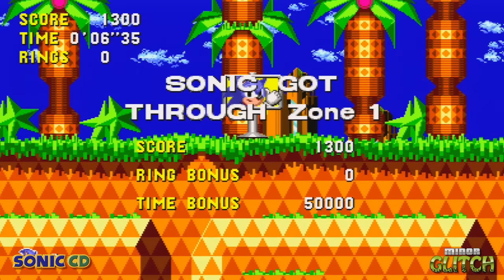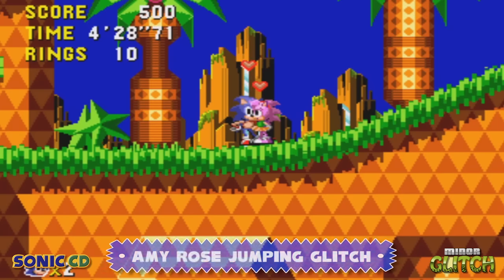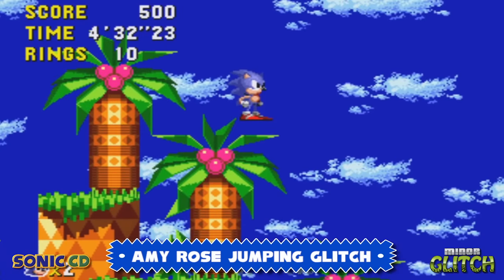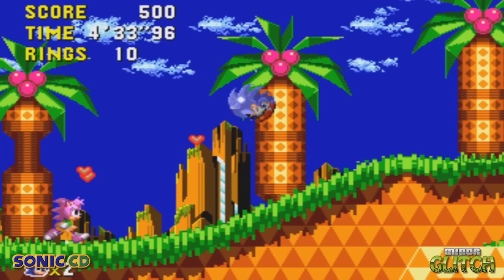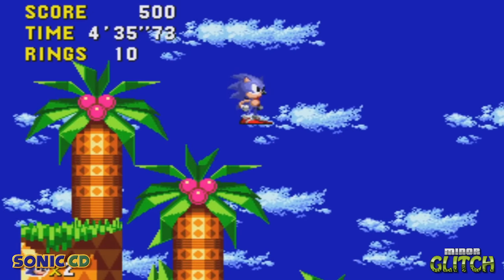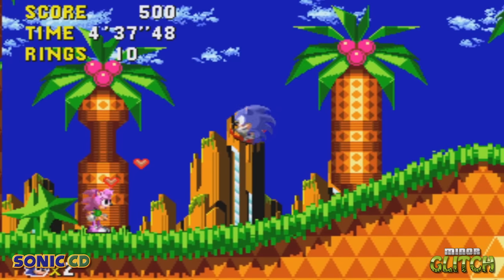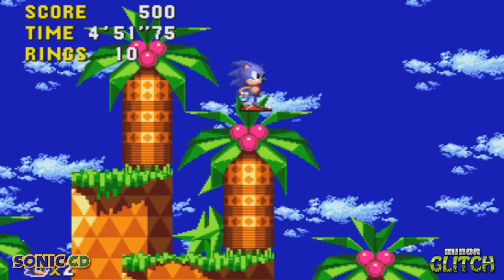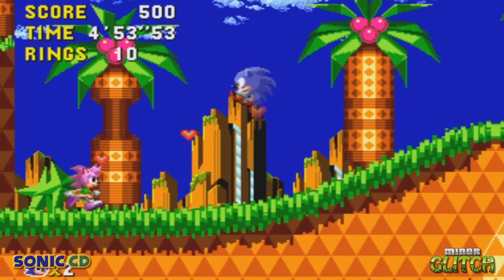Amy Rose can be found at the end of Palm Tree Panic Zone 1, and she tries to hug you. But for some reason, in the original version of the game, if you time a jump correctly, Sonic will shoot up into the air. No idea why this happens, but maybe it's just a reaction Sonic has to Amy.